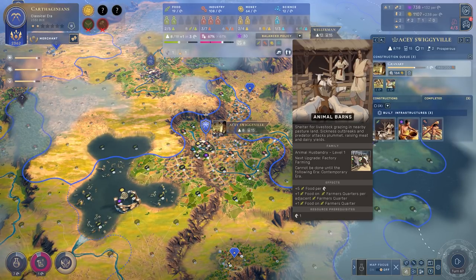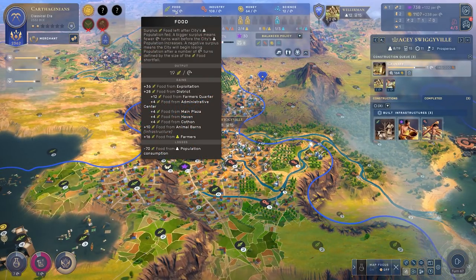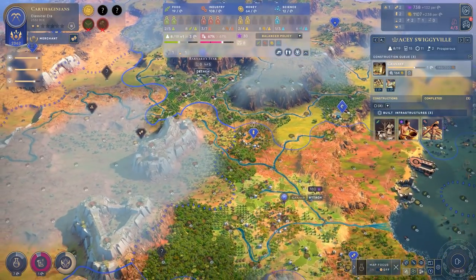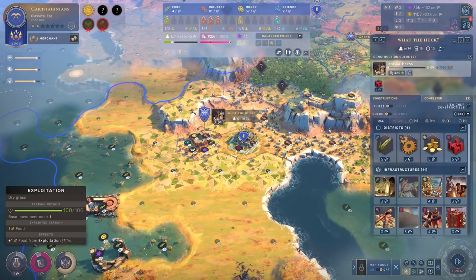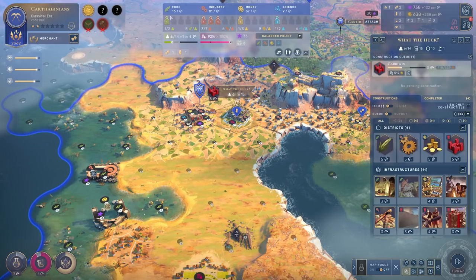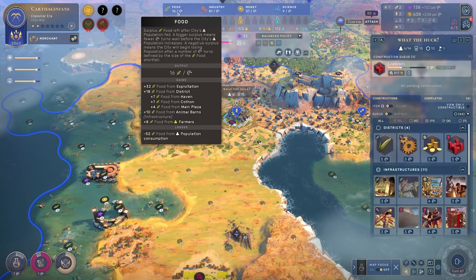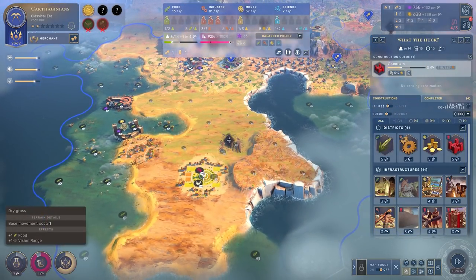It also includes traded ones — so there's a whole other kettle of fish. If I mouse over the food being collected here in AC Swiggyville, you can see I'm receiving plus 10 food from animal barns. That is massive when I'm only 19 food in the green. Now let's see how this plays out in a city that doesn't have any horses. Here down in What The Huck — named after my subscriber who I steamrolled at the beginning of this playthrough — I have no horses within the territory, and I'm currently not getting any food benefit from horses. However, if I build the animal barns, watch what happens: What The Huck has gone from a mere plus four food to plus 16, largely because it is now also receiving plus 10 food from animal barns, despite having not a single barned animal in the city. This is actually insane.